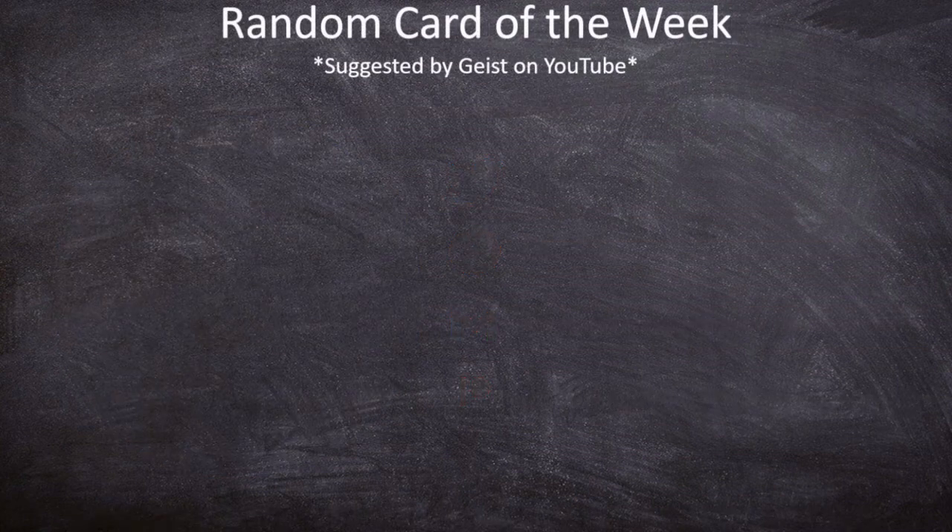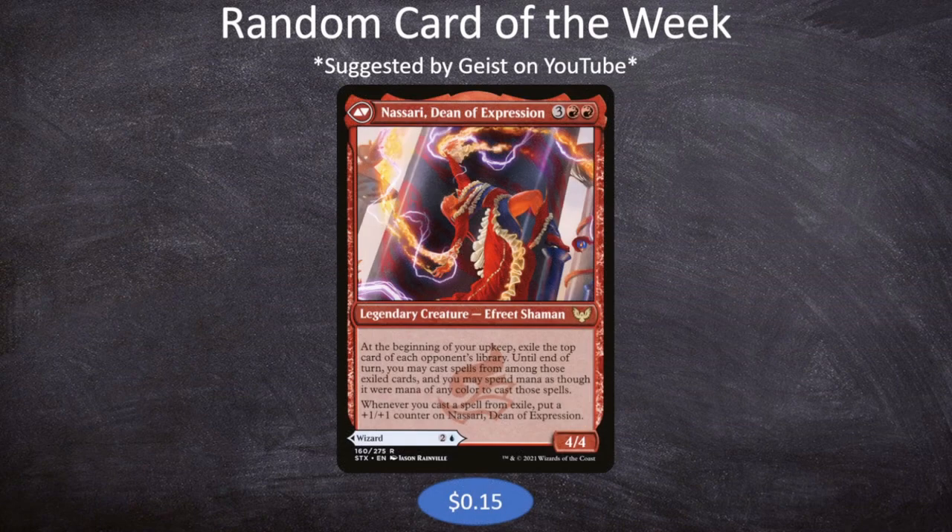First up, we need to talk about the random card of the week, which was suggested by Geist over on YouTube. The card is Nassari, Dean of Expression — three red red for a 4/4 legendary creature Ifrit Shaman. At the beginning of your upkeep, exile the top card of each opponent's library, and until end of turn, you may cast spells from among those exiled cards, spending mana as though it were any color. Whenever you cast a spell from exile, put a +1/+1 counter on Nassari.